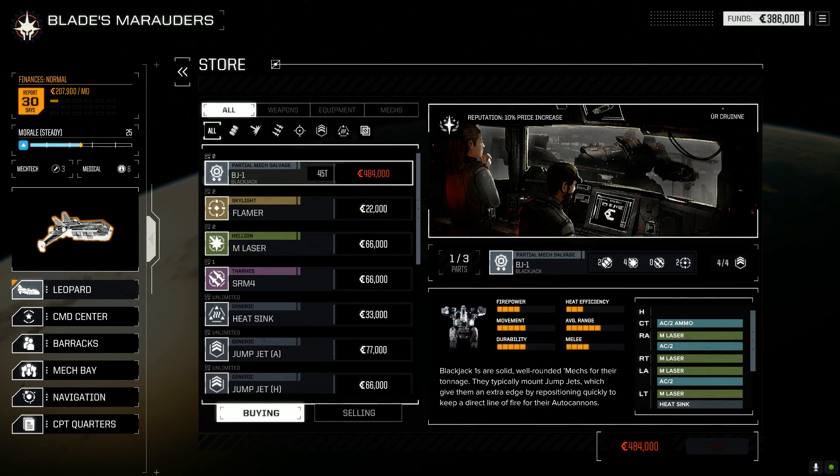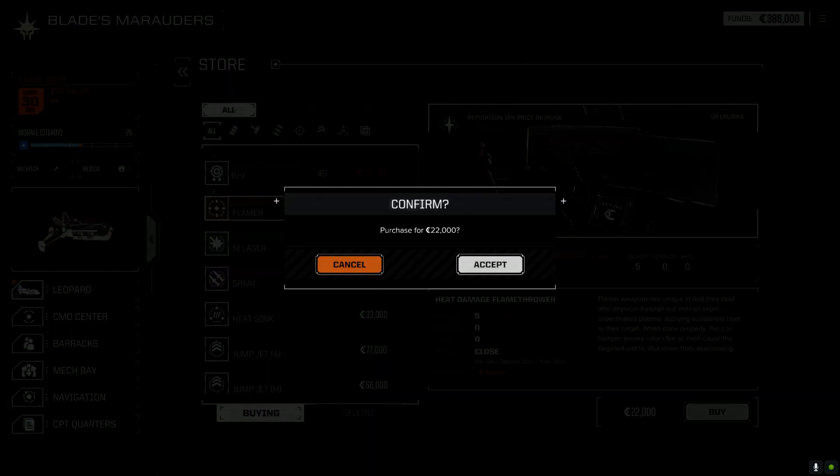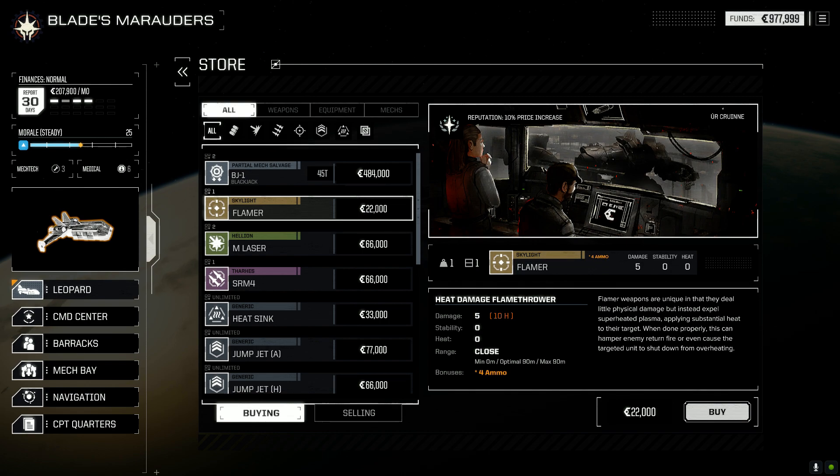All those values are now changed. We're still showing 386,000 in game. Let me go and buy this new weapon — there we go, available funds are now 977,999. So one of those values is in fact tied to the amount of money, your funds.